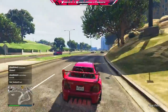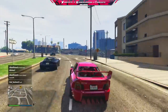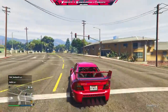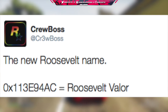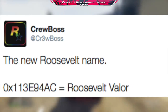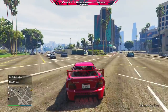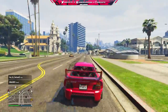We also know a bunch of the content that's going to be coming inside. By far, the biggest ticket item of this update is going to be the brand new vehicle. It is called the B-Type 3 in code, known as Roosevelt 2 in the in-game files, but the name it's going to appear to us as is going to be the Roosevelt Valor. In a little bit, I'm going to be showing you guys some pictures and customization options from the Albany Roosevelt Valor.